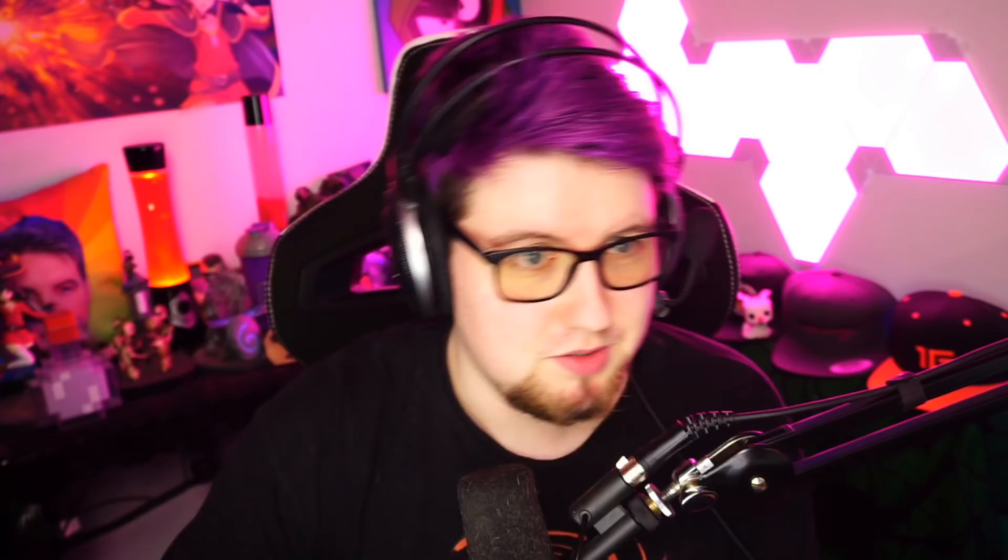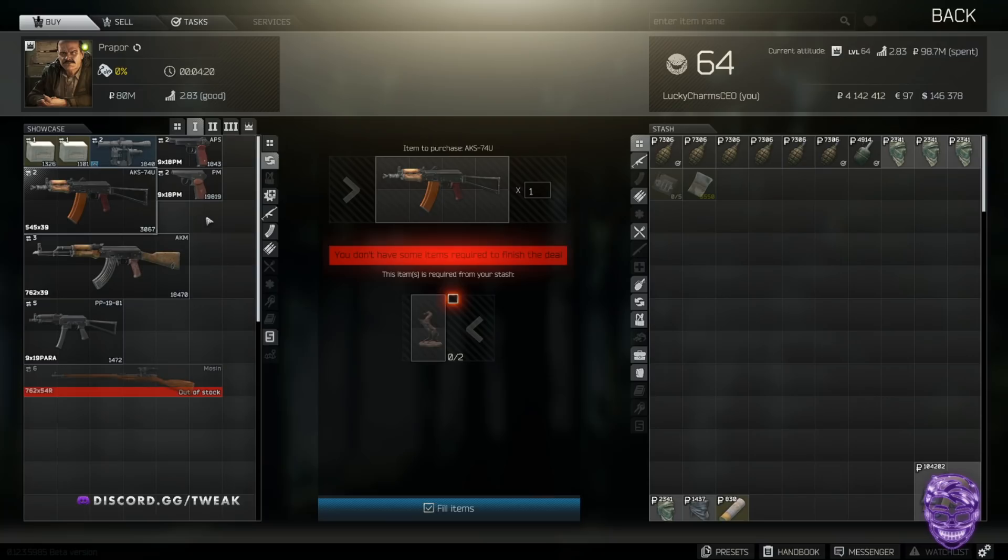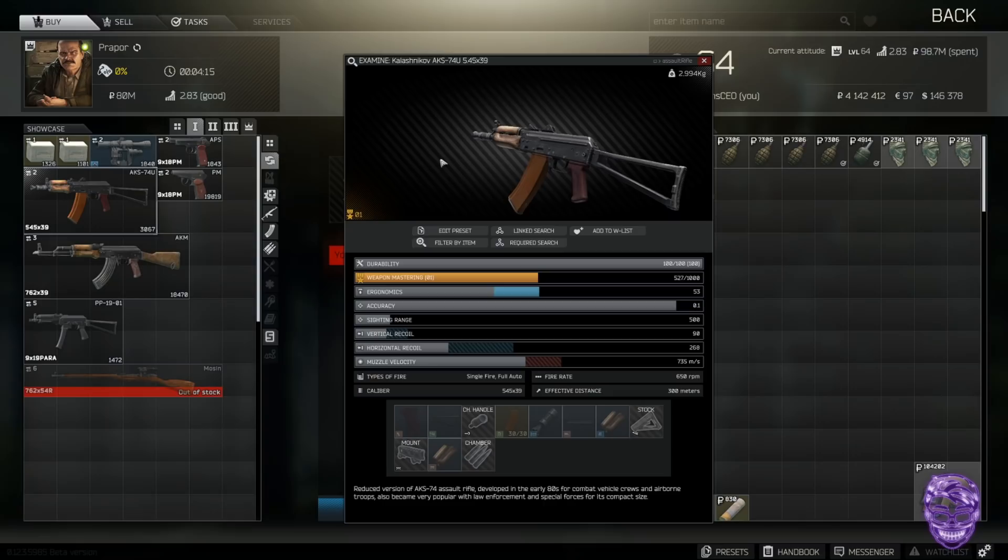We're going to get started with some of the super easy, quick stuff. So I've got my list here. Looking at Prapor level one — two horse statues can get you an AKU. This is really nice for early game. If you're a new player and you find horse statues, keep them, trade them into Prapor, and get yourself a nice little AKU.